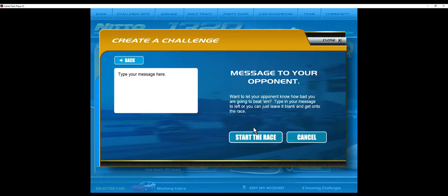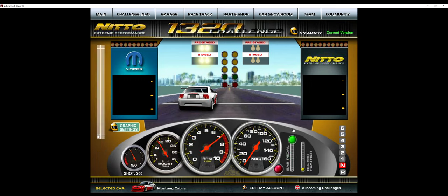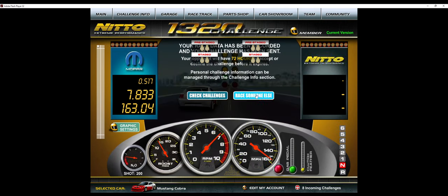I'll do quite a few races so you can really see the timing for the nitrous. Like I said, clutch down, and you want to wait until about a tenth of a second after you launch to hit nitrous. I bet I get a 7.817 — got a 7.833 instead. The other quad.